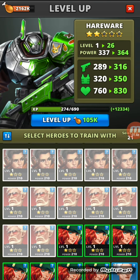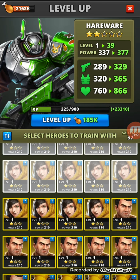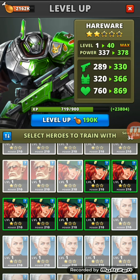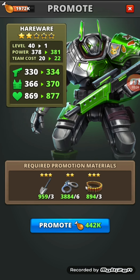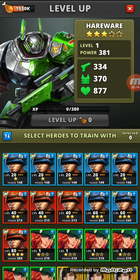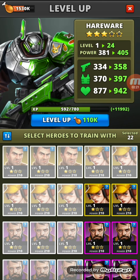We'll just get rid of all of these — save the Vitorias. One thing that is a lot better in Puzzle Combat compared to Empires and Puzzles is that you can select more than 10 feeders. In this case I've selected 38, and I'm basically going to max Hairwear through that second tier straight away. Promote him again, keep leveling up. We're going to keep avoiding using the green feeders for now.